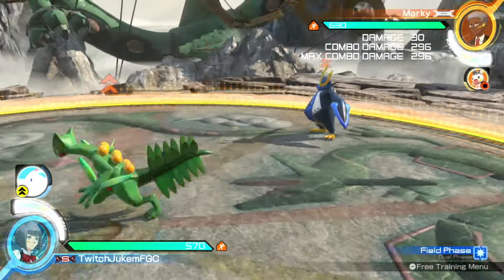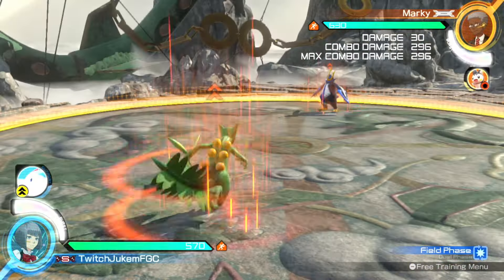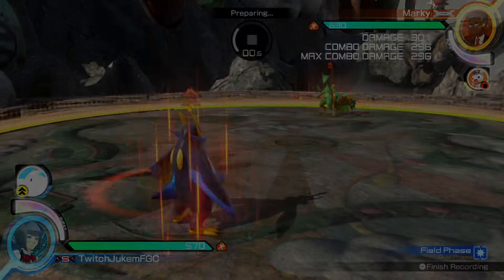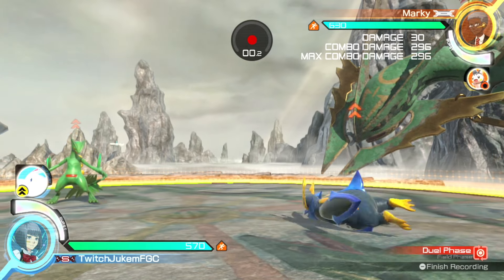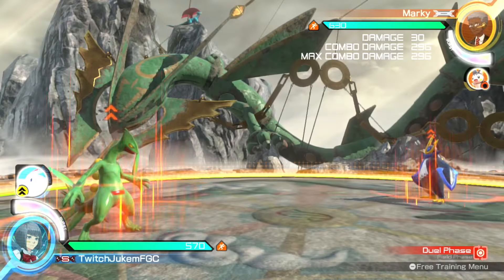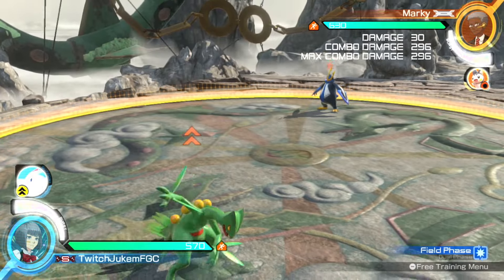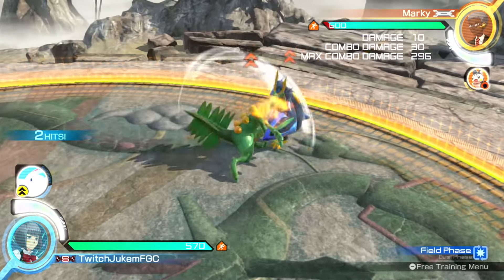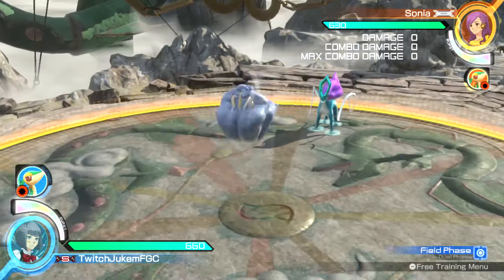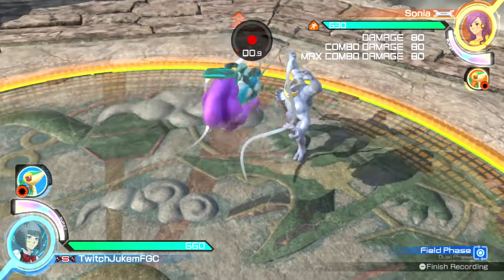Speed can be used for baiting — it's really good for baiting the opponent or getting in quickly. This also affects dashes and certain movement-based attacks, though not all of them. A good example is that Empoleon's slide goes the exact same speed — it doesn't affect jumps — but it does work on moves in field phase that rush you forward, typically the JX and homing attack. That went incredibly fast — I did not expect him to go that fast — but a lot of moves like Champ's JX, where he moves forward to lock onto the opponent, will rush down really quickly.